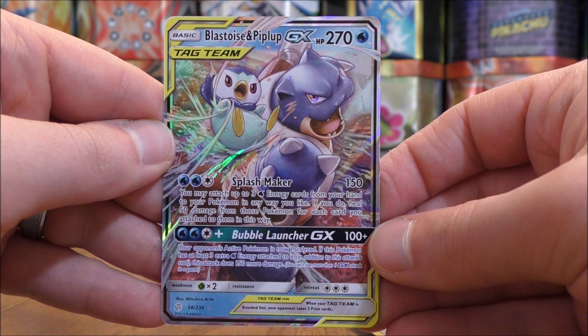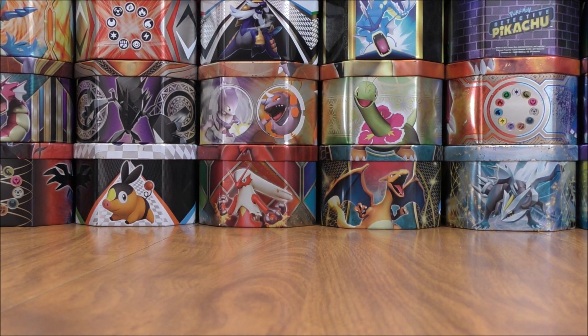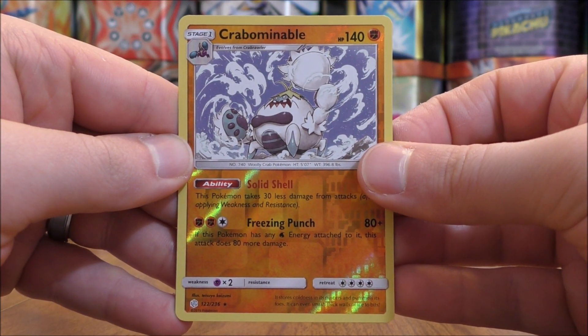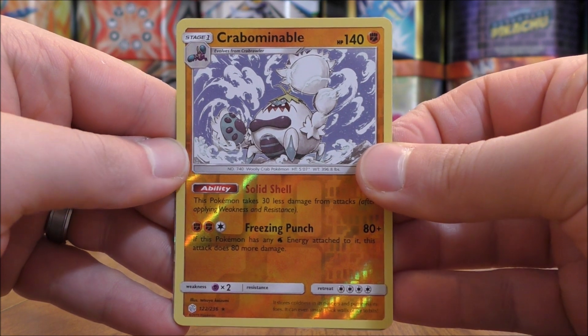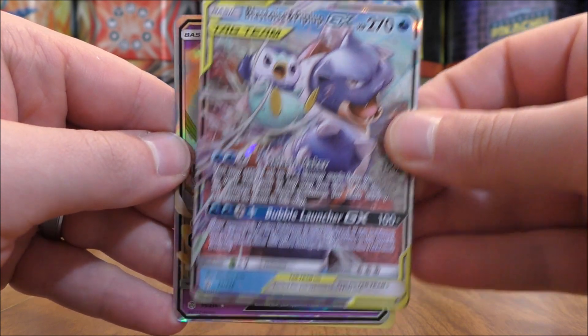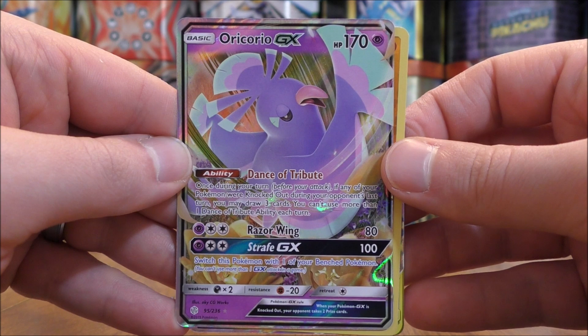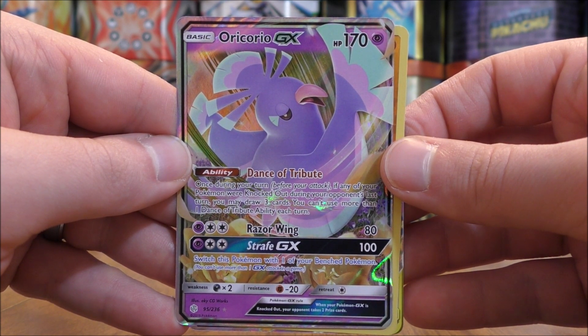And the final card would be a Blastoise and Piplup GX. This card could work well in a Quagsire and Naganadel GX deck. So three cards to summarize — very happy with the pulls. I also bought four of the one-pack blisters that feature Melmetal, hoping to get similar pulls from those. From the four total packs, I was able to pull one Rare Reverse Holo — Crabominable — and two regular GX: Blastoise and Piplup, and Oricorio. So very happy with this opening.